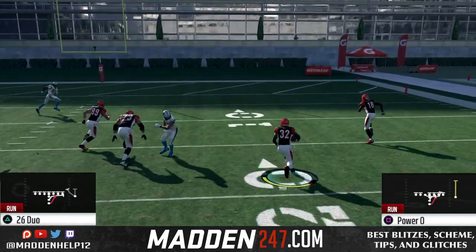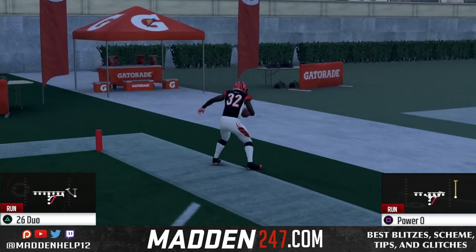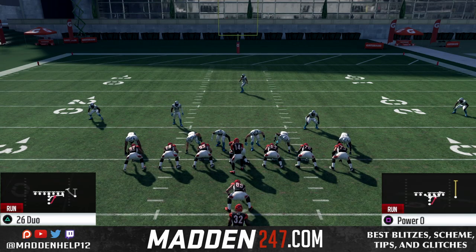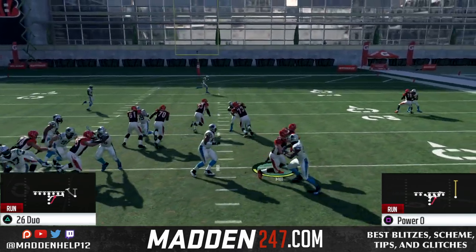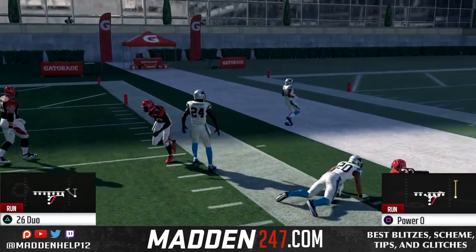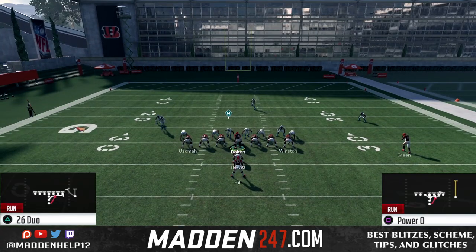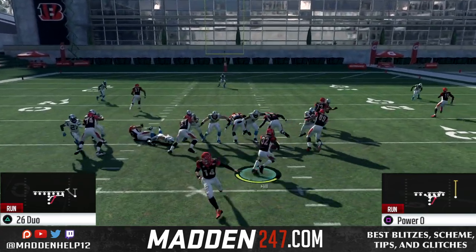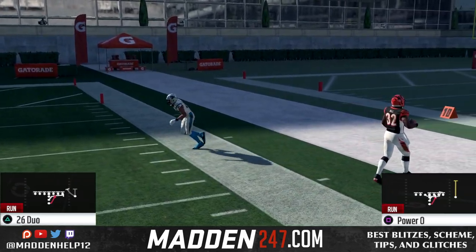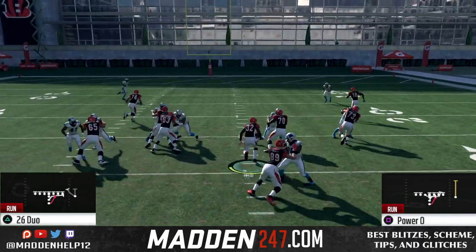Even when they had a good box, we're still getting great push from the offensive line. That's what makes this formation so great — we have two tight ends and a fullback, which makes it very tough to stop. These are very popular runs online, especially the 26 Duo. You want good backs that can make cuts, because the left stick feels really good this year — more so than juking. That's how I've been playing and it feels great.